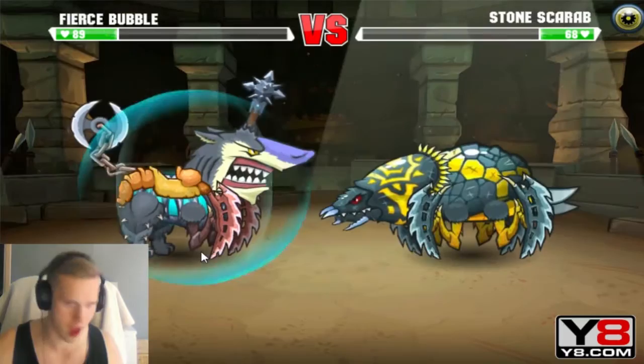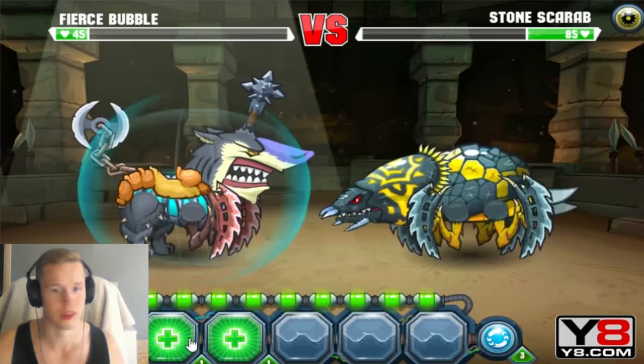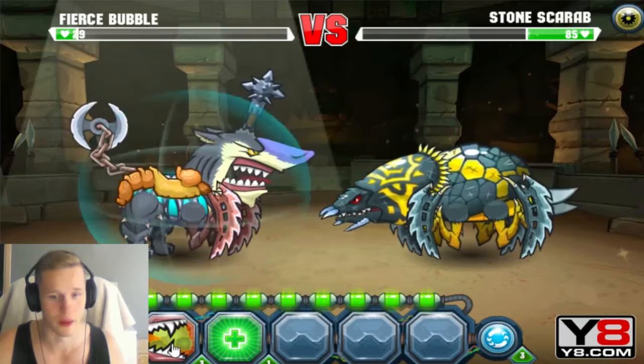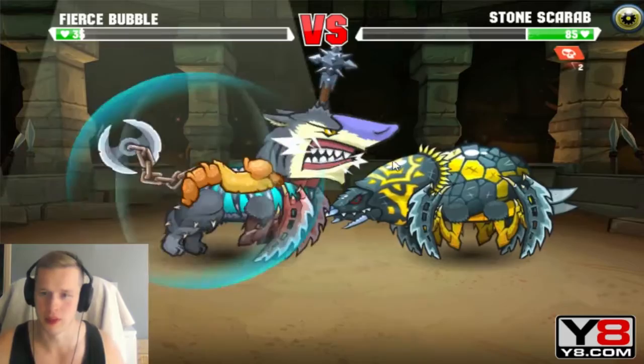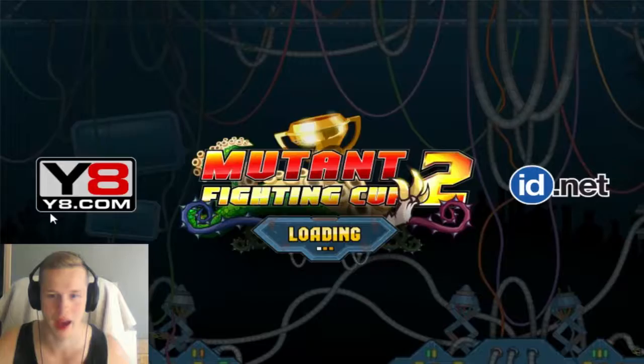38 damage - we're in the lead guys! Time to hit with my strong back feet: 38, 38 again, 30 - okay, dangerous. I should heal because he can do 45 to me. 46 damage - that would be very risky. I'm gonna go with heal, I'm believing in my heal. No wait - I've got to try that, it will put poison on him. Oh, he will die! It was close but I got it, wow!